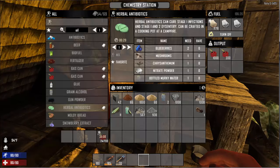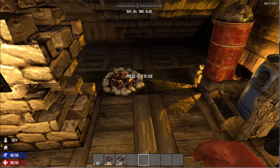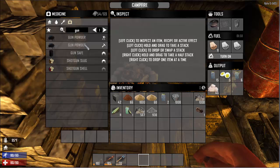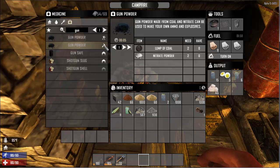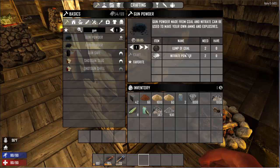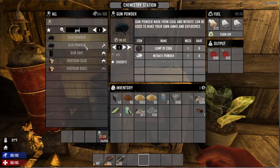The chemistry station produces the same items but at a better quality. Also, gunpowder — I believe you can only make it at the chemistry station. Lump of coal and nitrate powder — that's good for your bullets, as well as your landmines, and of course my favorite, TNT. You can craft gunpowder in your inventory regularly, but it takes two lumps of coal and two nitrate powders versus one and one at the chemistry station. So you can get much better results.